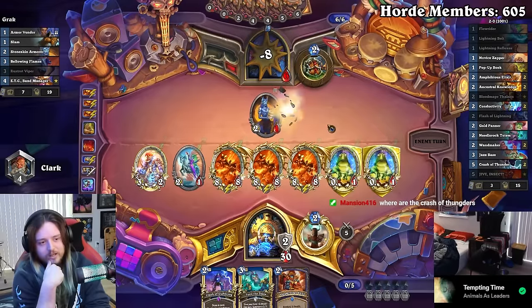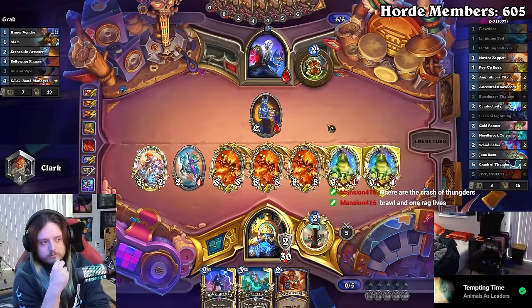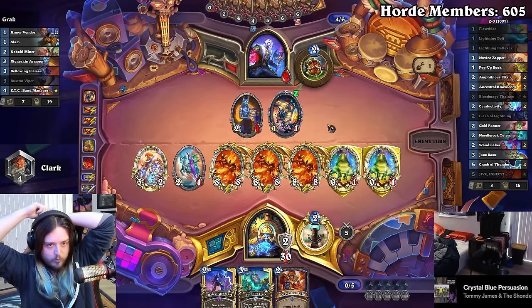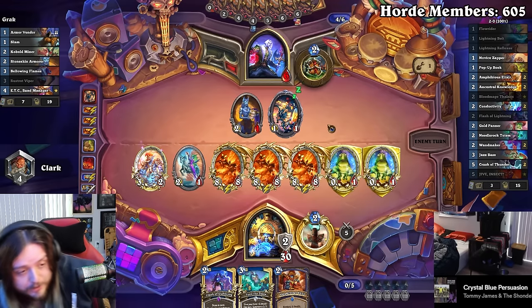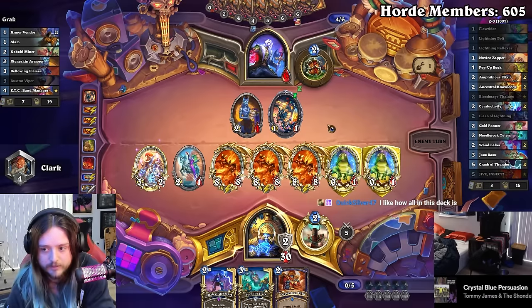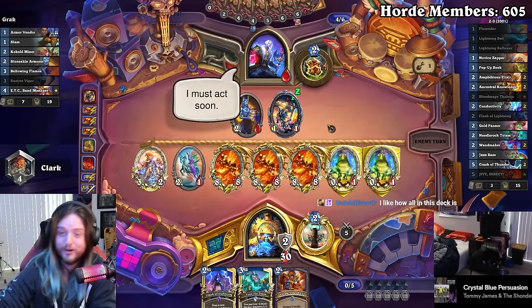All I needed was one Crash and that would have been good. But Brawl can low-roll. I should have focused on clearing the minions instead of throwing the Pop-Up Book at face. But even so — the fact that we had a possibility of winning by turn five with this combo, this is just the way to make Nature Shaman. You have to put Rag in it. The Jazz Bass with Jive Insect just works perfectly. This deck is very all-in: do it and get rewarded, or your opponent has one AoE and you're done.